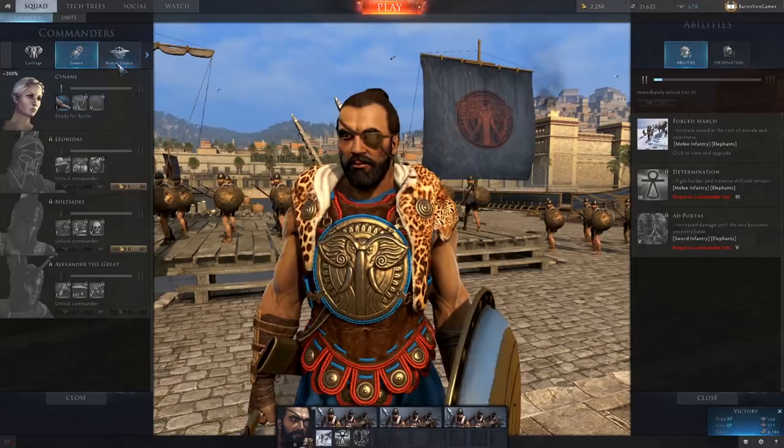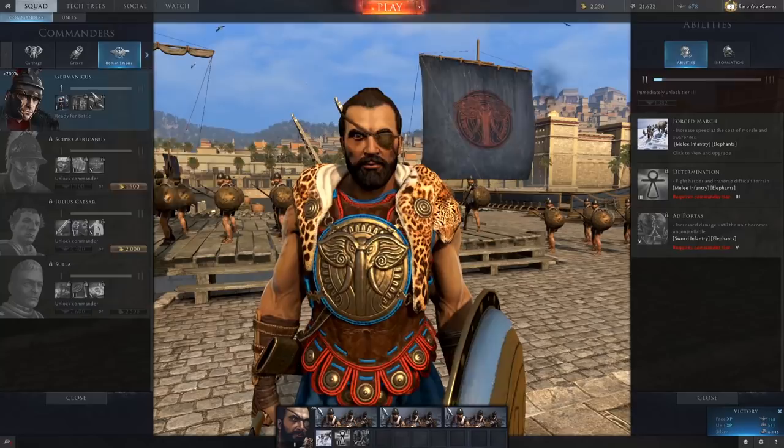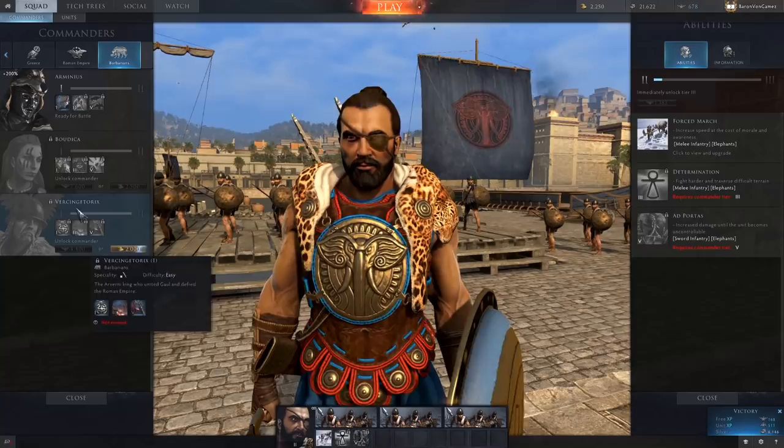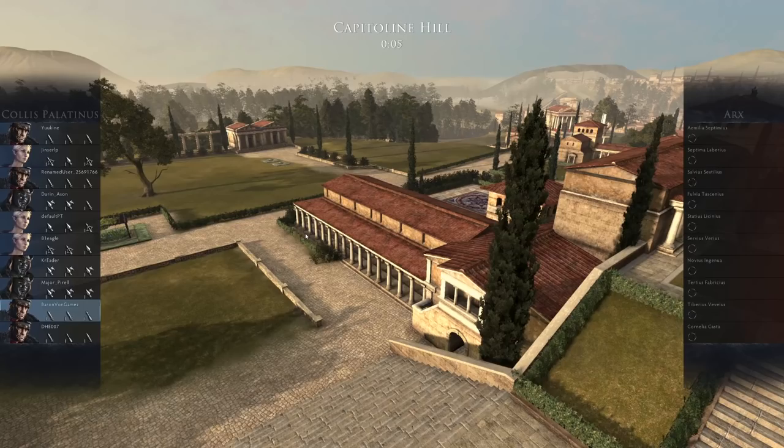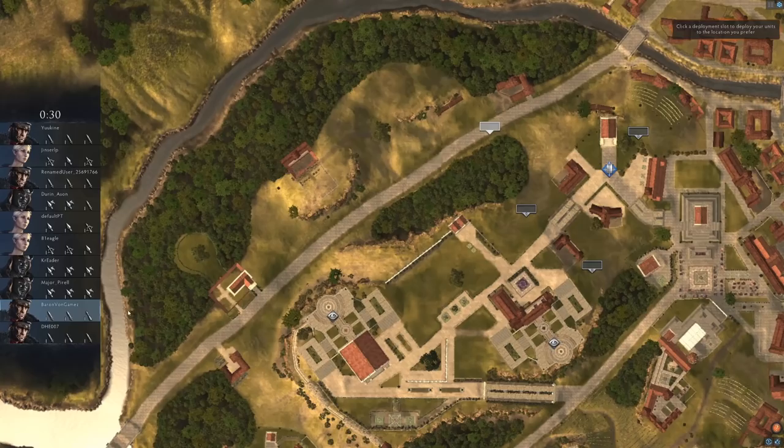And then we've got the Barbarians: Arminius, Boudica, and one guy with an awesome beard who's probably my great-great-great-grandfather. We're back on Capitoline Hill. This time I decided to give myself a little ranged fire coverage. I'm gonna go for the middle, take that point, get the vision and the bonus, see what's going on, and then maybe make a move. Let's do this, boys.